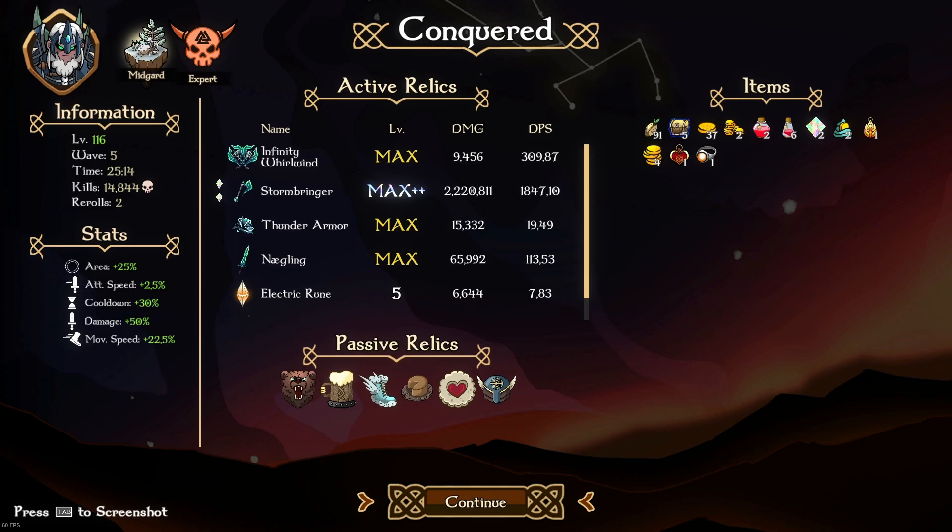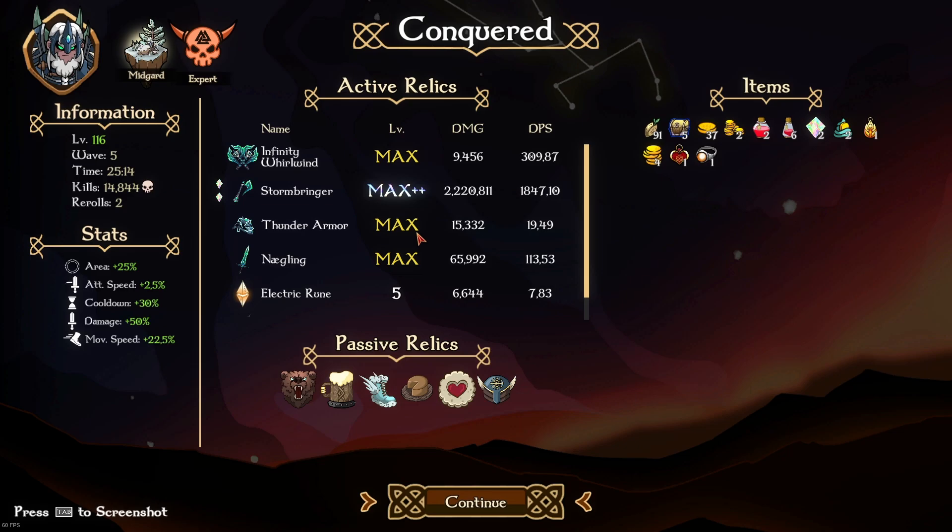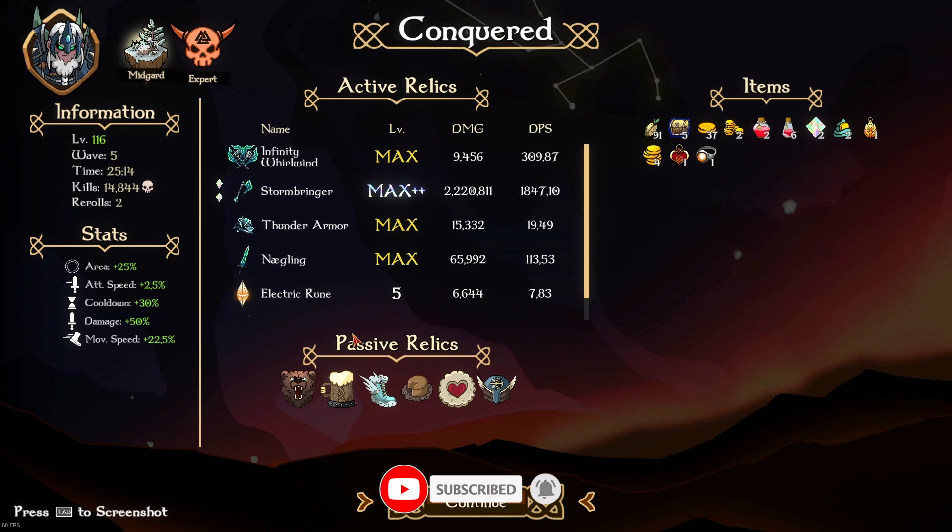He does start spawning more and more enemies. That was a really bad example of how to pass that part but it's normally quite easy to dodge. Once the swords are up in the air you can actually run through and get past quite easily. There we go — as you can see we did it! We had nearly 2000 DPS on Stormbringer with 2.2 million damage done. All of our relics were health and a little bit of survivability from the helmet. The electric rune did 7.8 DPS and the thunder armor did 19 — they're just there for defense. It was a 25 minute run, expert complete without the tree. I hope you guys enjoyed the video — always remember to comment, like the videos, subscribe for more, and keep safe survivors — until next time, cheers!